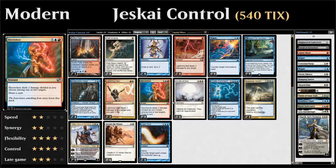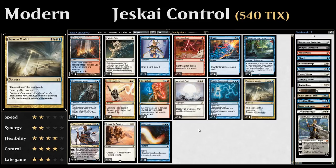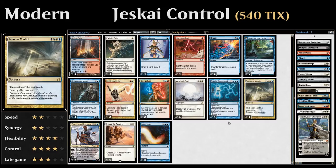In the main deck we have one copy of Wrath of God and one copy of Supreme Verdict. We're splitting these because of Meddling Mage out of the Humans deck—we don't want too many sweepers with the same name. Wrath of God also has a small upside against creatures with regenerate, such as Azuri from the Elf deck or Thrun, the Last Troll out of the sideboard.